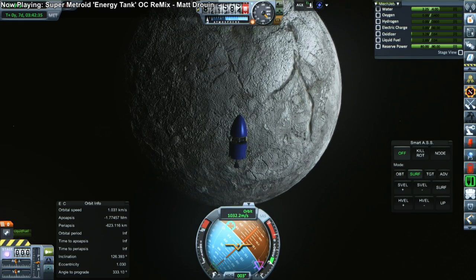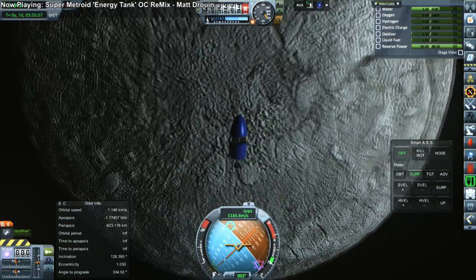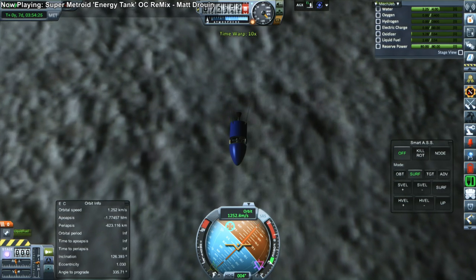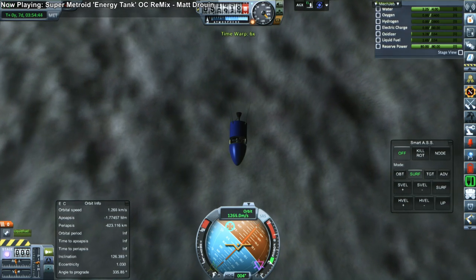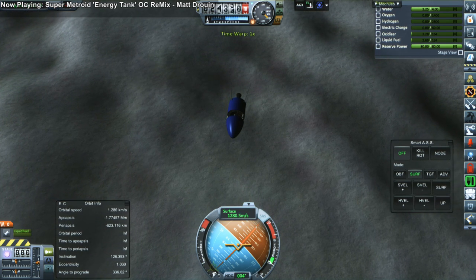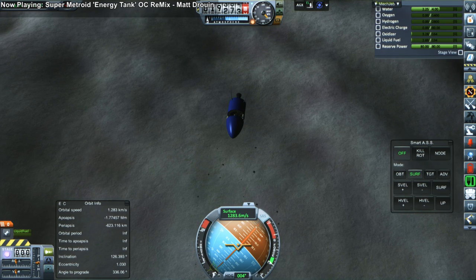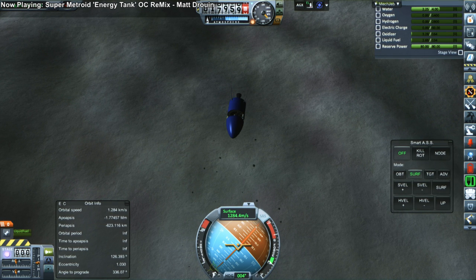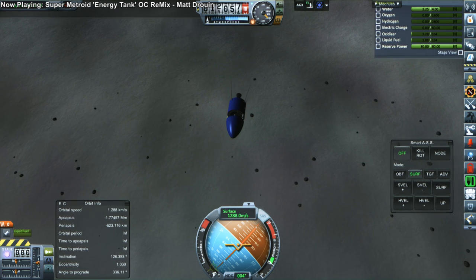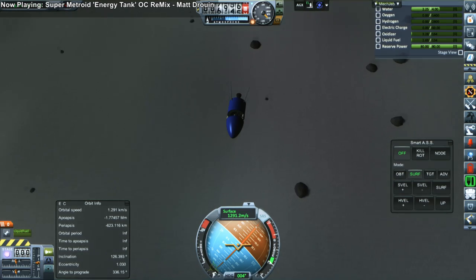This is what I chose to do with this version of the probe. On the bright side, we recovered most of the rockets so the cost wasn't too bad. But we have lost all electric charge — our hydrogen and oxygen is all gone, so we can't do any science in Iota's SOI. We do have reserve power, but at this point I didn't know how to access it, which would have been helpful.